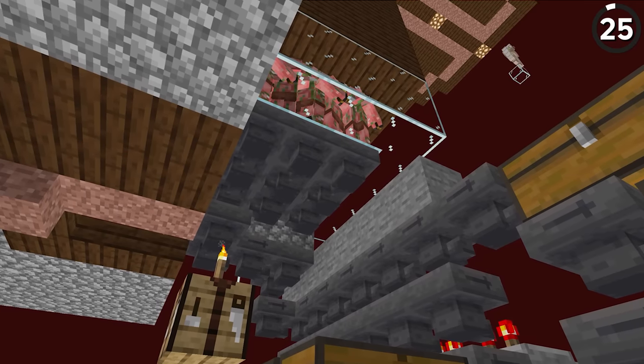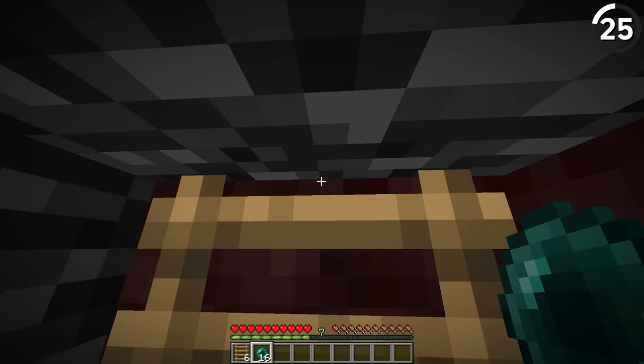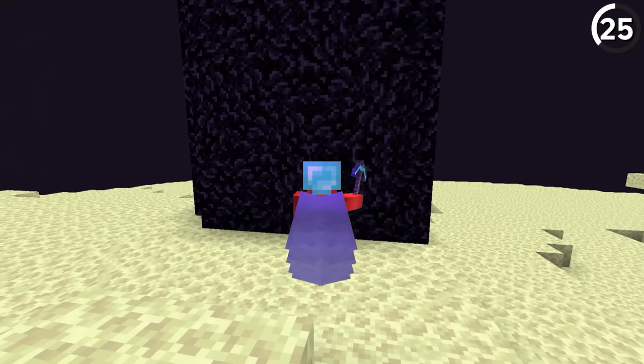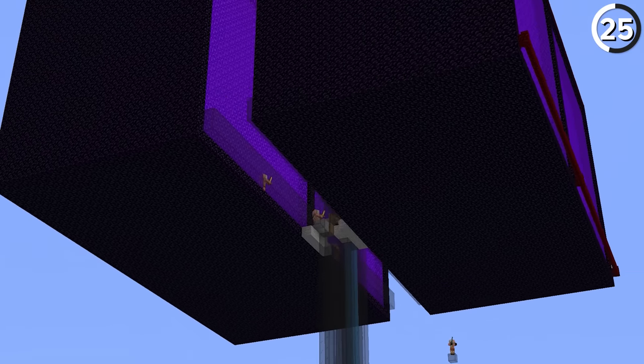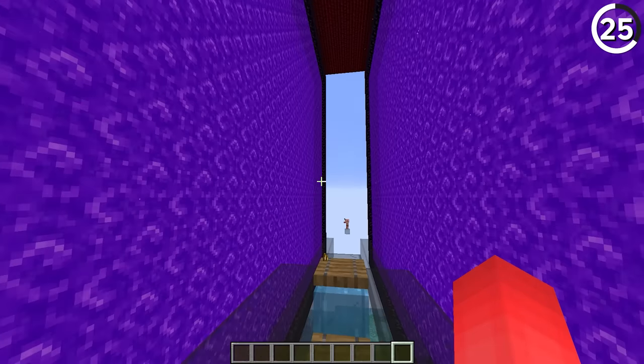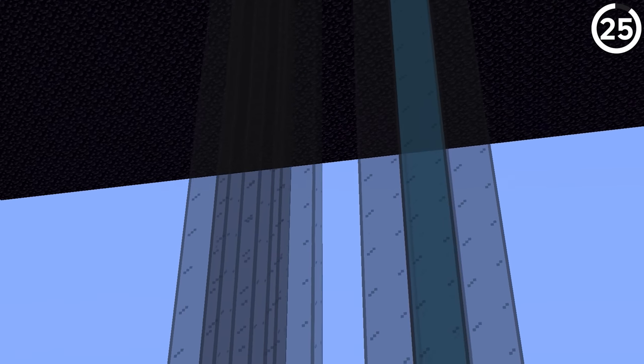With piglin bartering, gold farms are a very helpful thing to have on hand. And while we normally build these above the bedrock roof, some servers patch out that glitch. So why not just get thousands of blocks of obsidian and build an overworld gold farm? While you do sacrifice some of the efficiency to pull this off, it is quite the feat to build inside your world and will finally give a use to that obsidian farm you have. But honestly, why would you want to do more work for less results? I've got no clue.